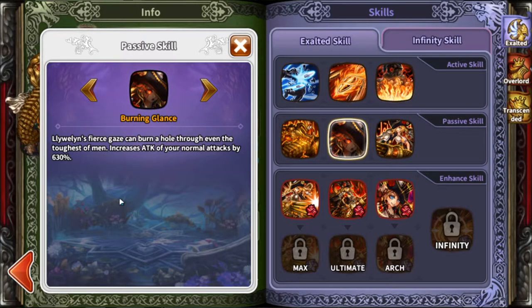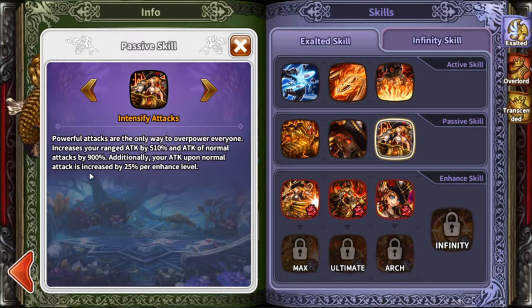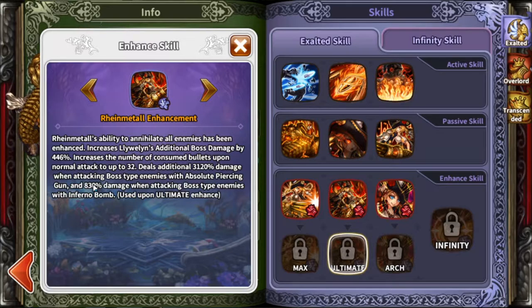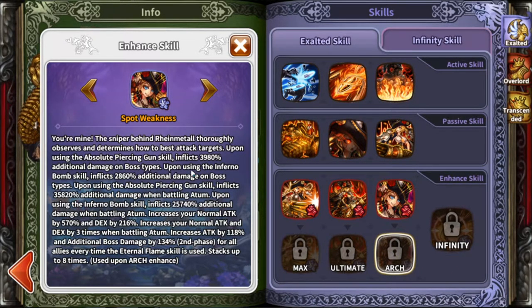The second passive increases her normal attack damage. Third passive increases her range and normal attacks. The max passive increases your normal attack and attack speed every time you reload. Your ultimate increases additional boss damage, increases bullets consumed by 32 per normal attack, and adds additional damage when fighting a boss type enemy with your skill 1 or 2. The arch passive adds even more additional boss damage when using your first and second skill on bosses.